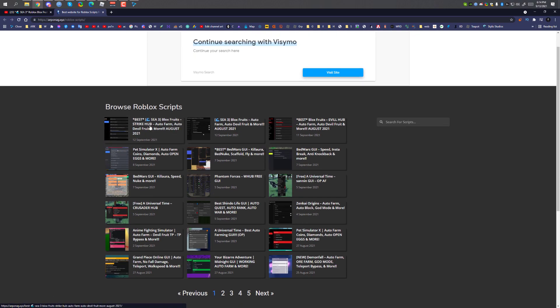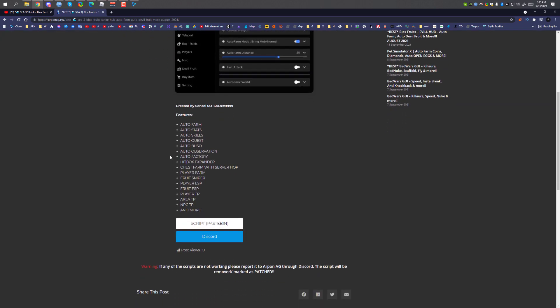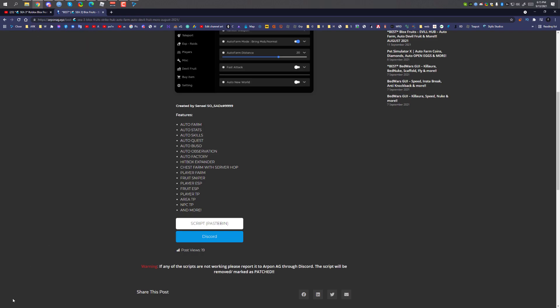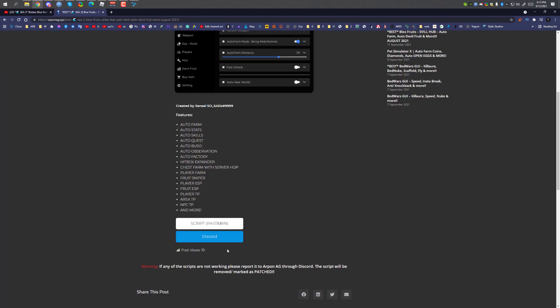The script will be here — this is the script I'll be showcasing: Strike Hub. If the script is not there, just search 'Blox Fruits' and all available scripts will show up. I'm going to select this one and download it. The script is in Pastebin. There will be pop-up advertisements — do not download anything from them, just close them. If something downloads automatically, do not open it.